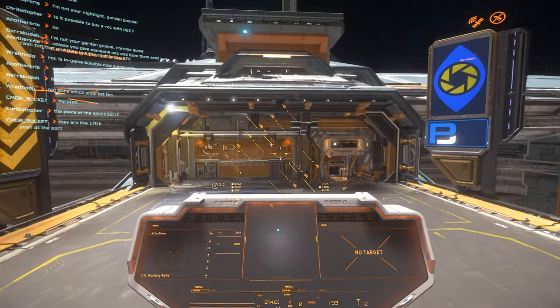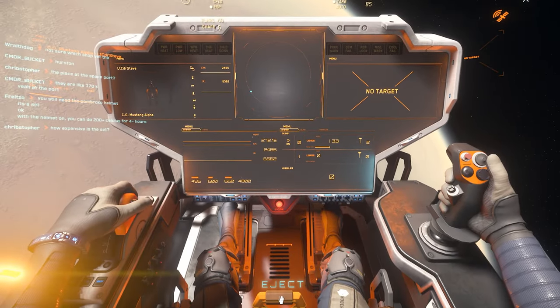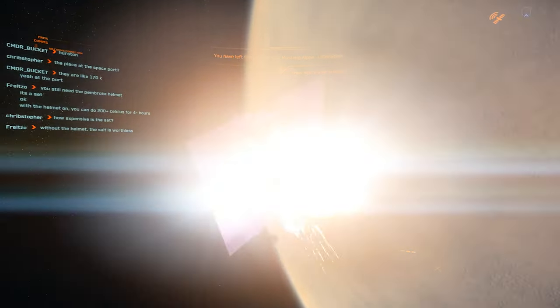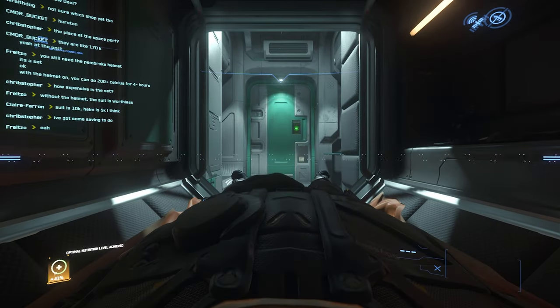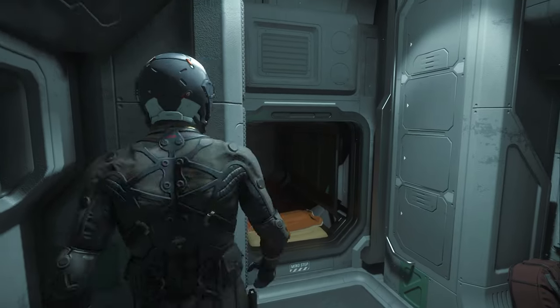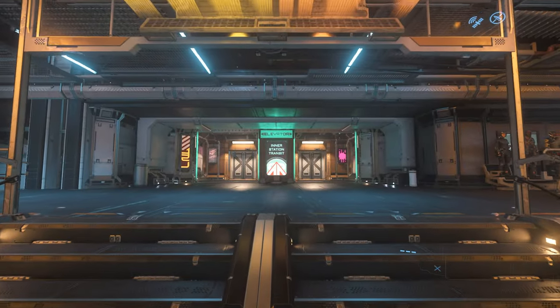Now that we've set our spawn by landing, what happens if you die? We'll go out of the armistice zone and I'll hold Backspace to activate self-destruct — or I'll use the eject lever. If you don't want to walk back to the station, hold Backspace again to reset your character. You'll wake up in your bed at Everest Harbor where you set your spawn. If you get stuck in a wall or in your ship, hold Backspace to reset back to your bed.